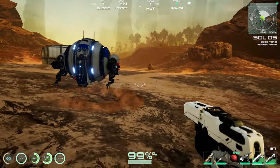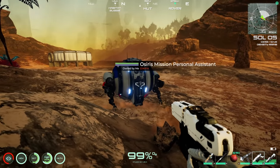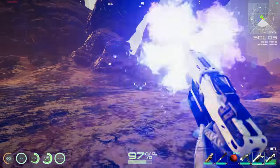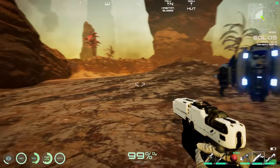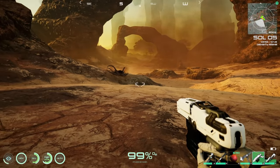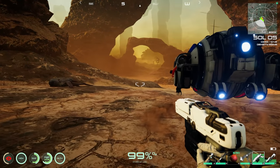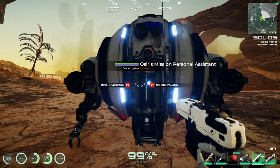Testing whether the drone will fight enemies — shooting at a creature with my pistol to see if the drone engages. It doesn't seem to attack, even when I try to get it close. Maybe it no longer has weapons, or maybe it needs an upgrade for combat.